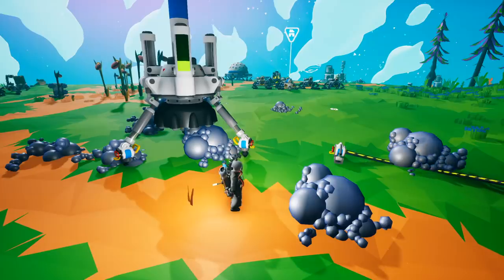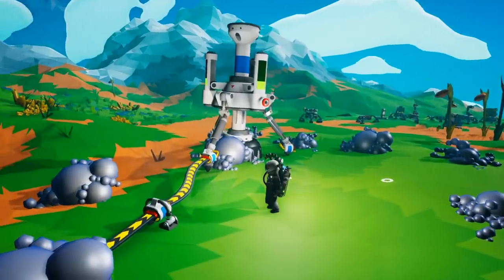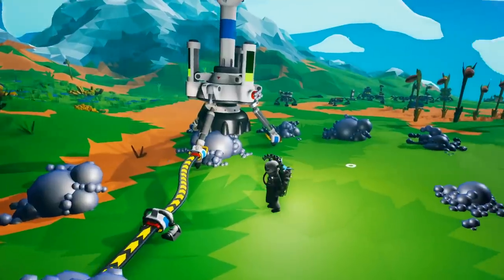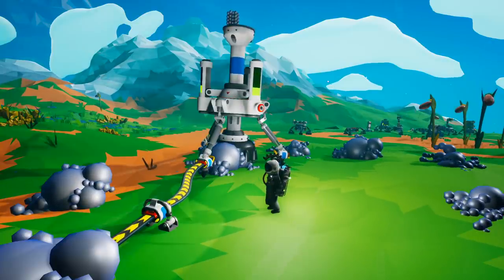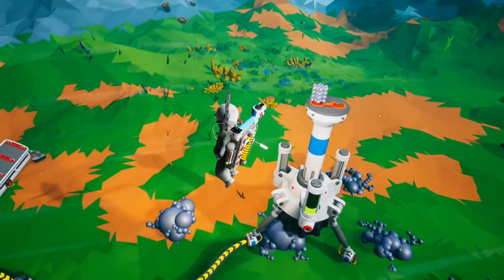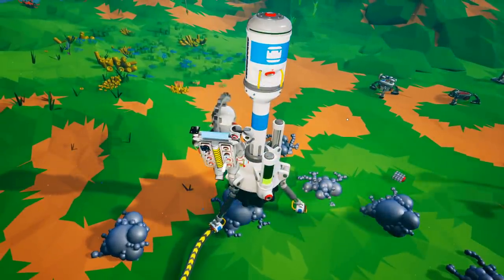The auto extractor is a power pig — it takes eight units per second to run at maximum efficiency. When turned on, it will start extracting resources without deforming the terrain. Resources gather in the collection area, and once a completed resource unit is ready, it will be deposited to the nearest storage area. There are two storage slots on top of the auto extractor, which is a perfect place to hold a medium canister.